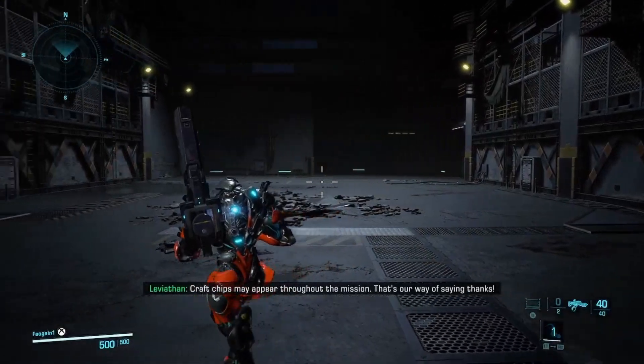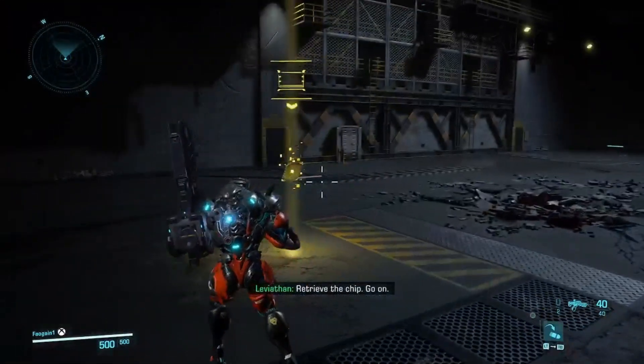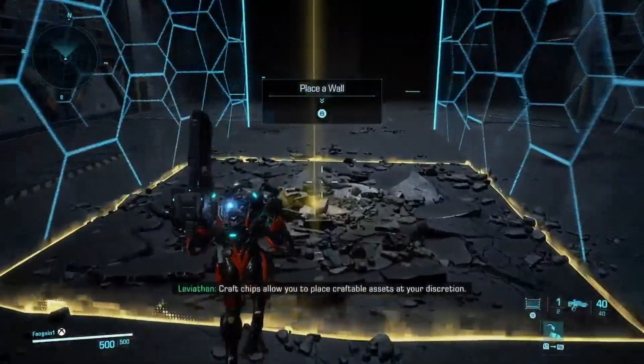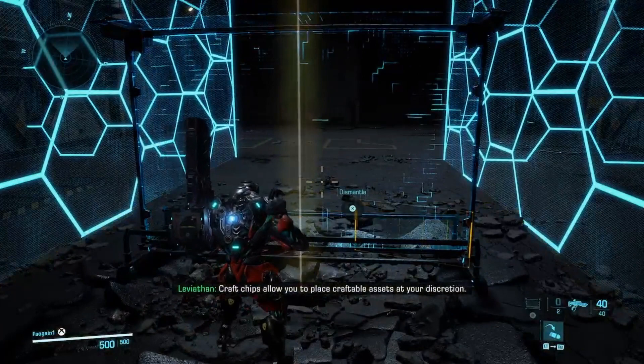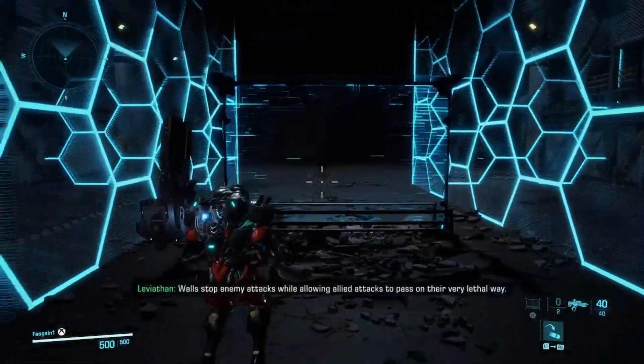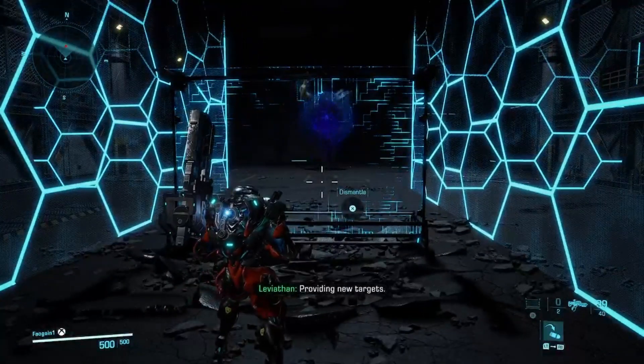Craft chips may appear throughout the mission — that's our way of saying thanks. Retrieve the chip. Craft chips allow you to place craftable assets at your discretion. Walls stop enemy attacks while allowing allied attacks to pass on their very lethal way. Providing new targets.